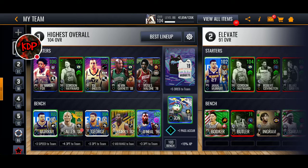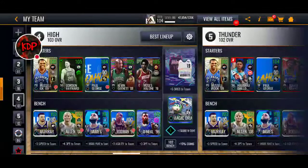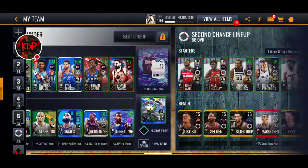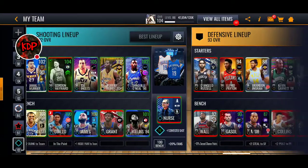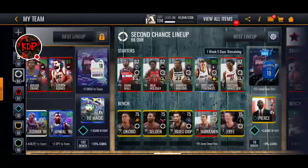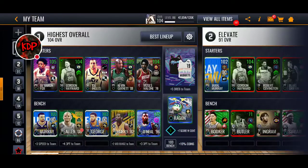We're going to go ahead and sell the Dennis Rodman, then throw Robert Horry into both of our lineups — the Joe Ingles lineup — throw him in right there, and throw him in right there. In the next video we're going to do gameplay with either De'Aaron Fox or Joe Ingles — I'm not sure which one yet. I thought he gets boosted up to 106.